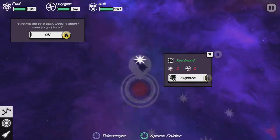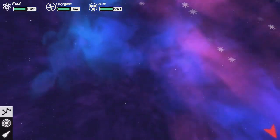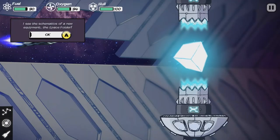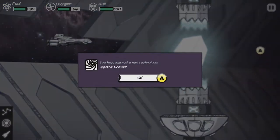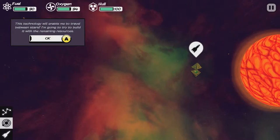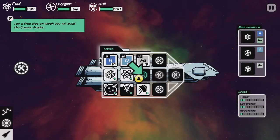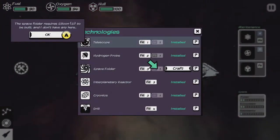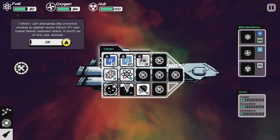It placed me to a star — does it mean I have to go there? That red star is where we're going to try and make it to, but we are far, far away from that. You see the schematics of new equipment — the space folder. You learned the space folder. You learn this technology, and as you do, it lets you get further and further into space. I don't have any though, so I need silicon. I think I can dismantle the cryonics module to gather some silicon. If I can travel faster between the stars, it won't be of use anyway.